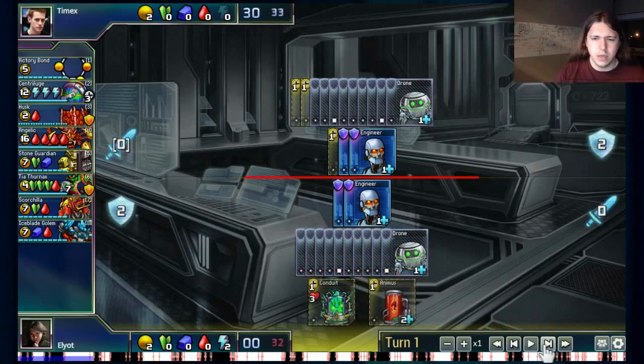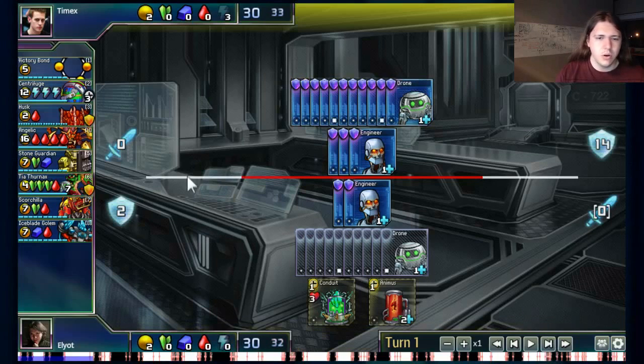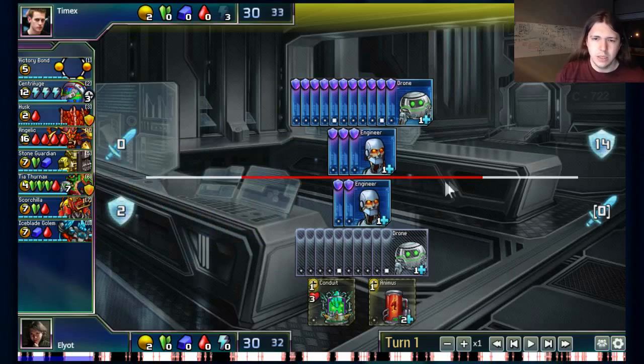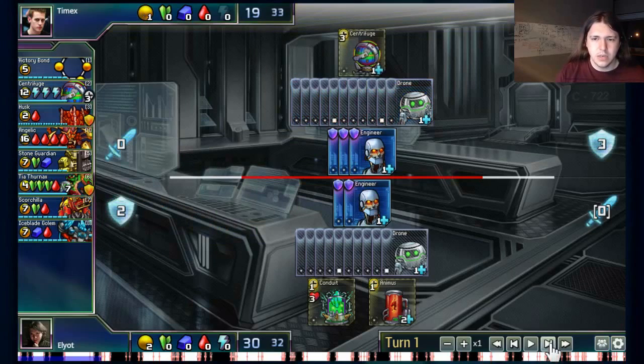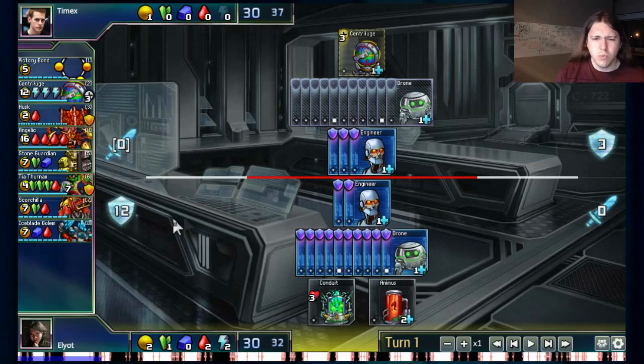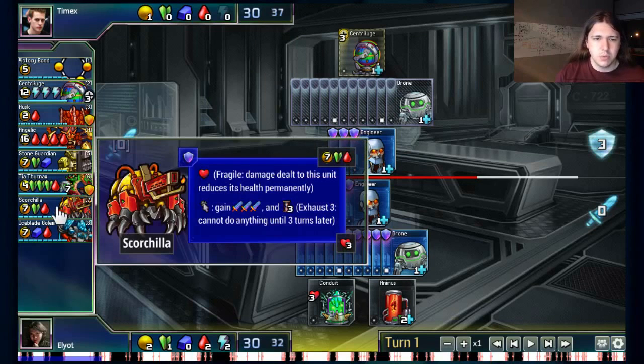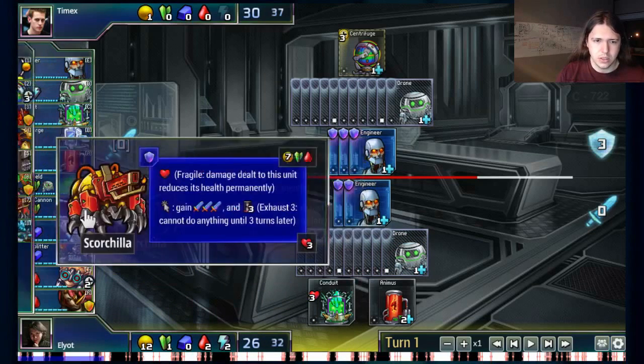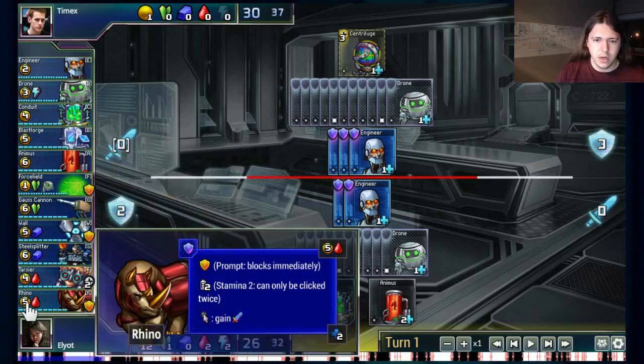So essentially you put away a bunch of gold for a while and then 3 turns later you get this massive surge of resources that you can use to buy pretty much whatever you want. Centrifuge is a really interesting economic card, but there's lots of ways to punish it because Mike's going to be 12 gold behind for 3 turns. He did go for the Centrifuge.